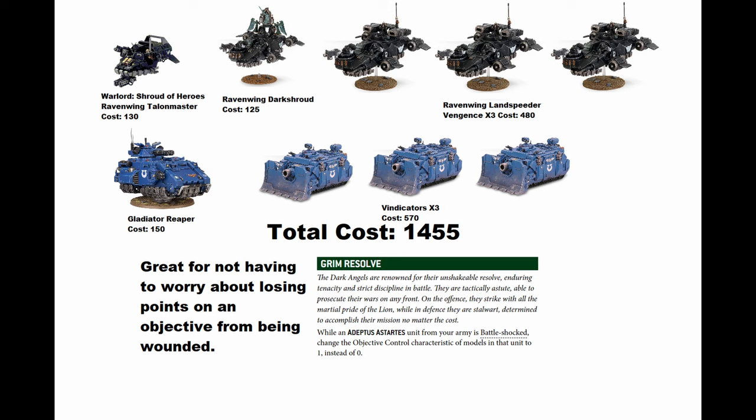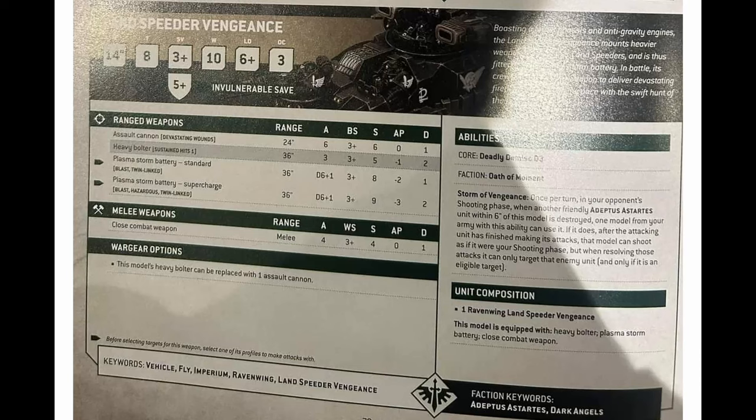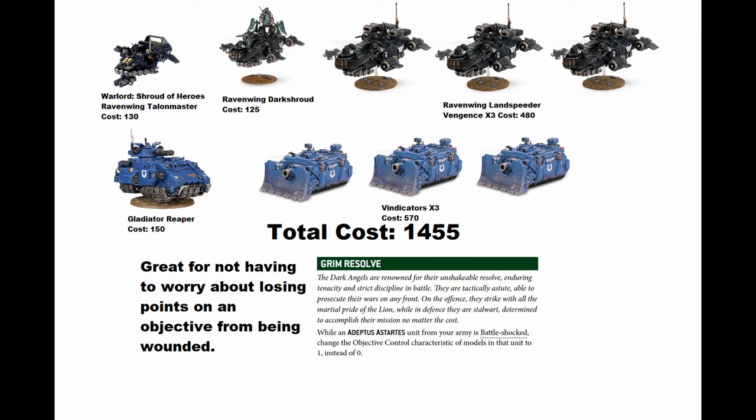The Talon Master used to be really good but he's being removed from the codex, which is a real shame - he was able to make a death star around a fast blob of land speeders. The Ravenwing Land Speeder Vengeance is also getting nerfed - the plasma battery used to be base two damage and you could overcharge it for three, making it good at destroying everything. But it's being turned into a normal twin-linked plasma cannon, so it's only anti-armor now. Overall though, Dark Angels still a really strong army.